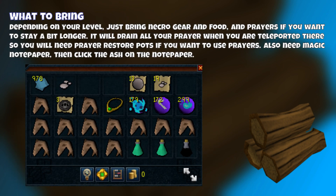What to bring? Depending on your level, just bring Necro gear and food, and prayers if you want to stay a bit longer. It does drain all your prayer points when you're teleported there, so you'll need prayer restore potions if you want to use prayers.